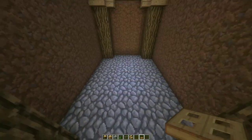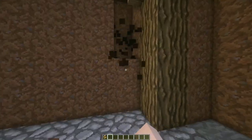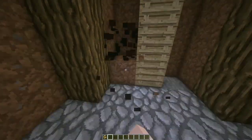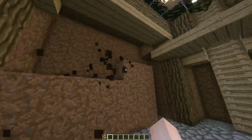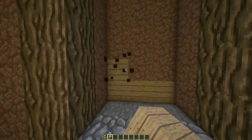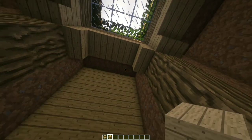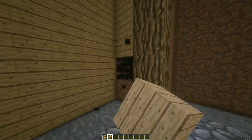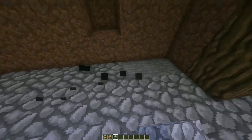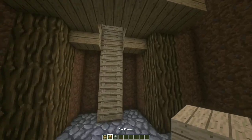The final step for the outside: add your trapdoor. We are done with the outside! For the inside, take a layer off the walls like so. Here in the front, replace the background with oak planks, and don't forget to refill the floor.